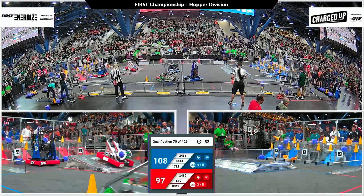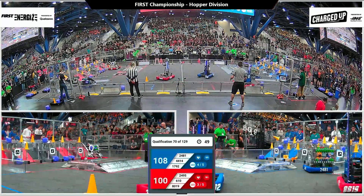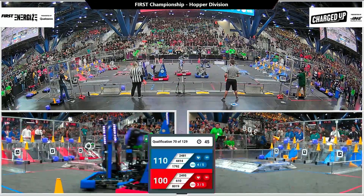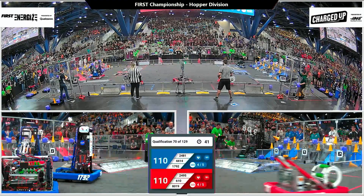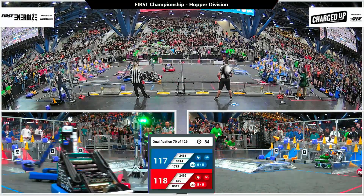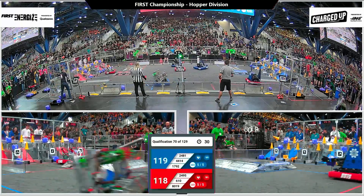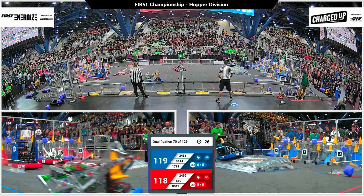Each alliance now needs two more links to get their sustainability bonus. Each alliance also got some points towards their activation bonus during auto mode. 45 seconds remaining. Crescent Coyote lifting up and scoring a link for the Red Alliance. It's a little bit of a battle in the middle of the field to try and grab game pieces off of the floor. You may see some human players throwing them onto the floor instead of feeding them directly into the robot, since a lot of the robots on the field now have a ground intake mechanism.